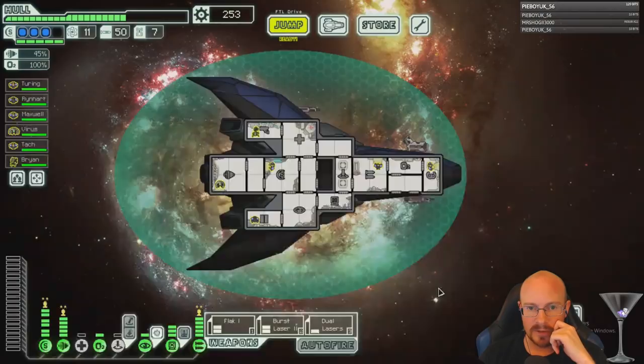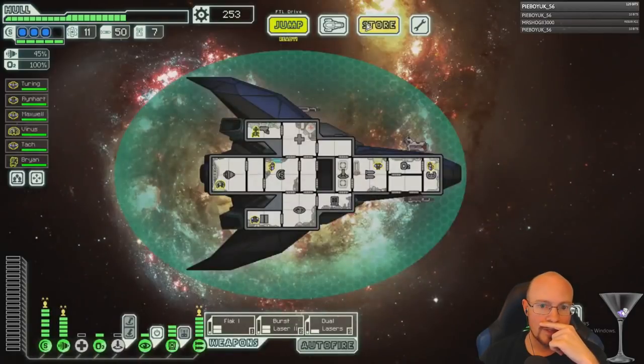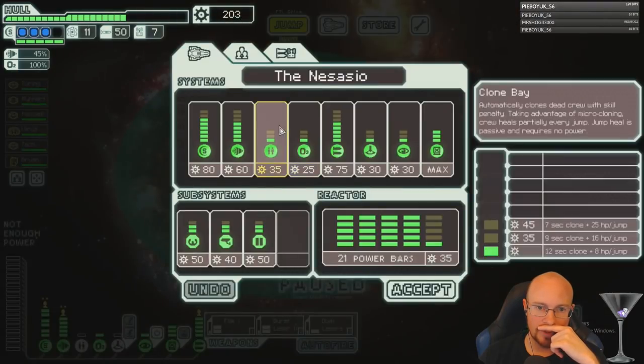You know what, I might get clone bay here — I normally don't get clone bay, but it's like insurance right now. Let's get insurance and upgrade it to level two.